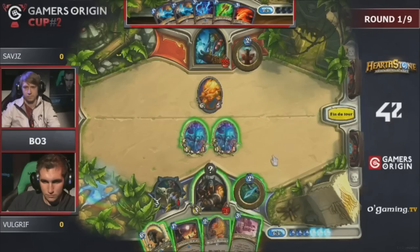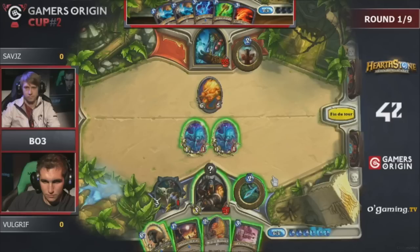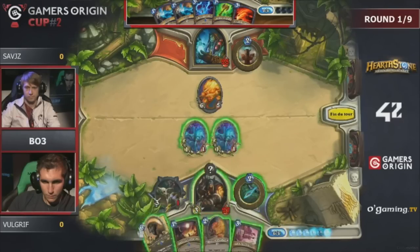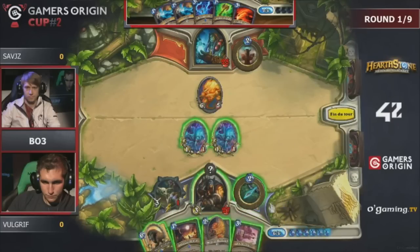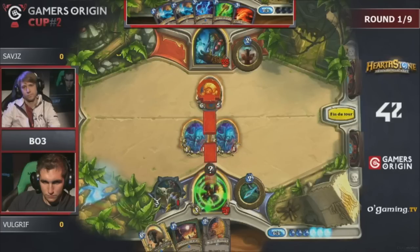On Volgriff's turn right now, he can't really Kill Command the Fire Elemental — he could if he sacrificed both his spiders but that doesn't seem great. You'd just slam the Savannah Highmane out there. Kill Command might be an option if you have a beast on board, but without the beast it doesn't work.